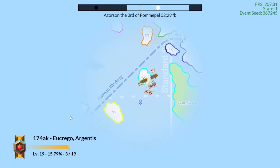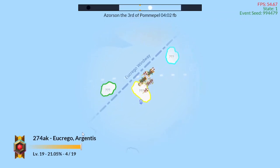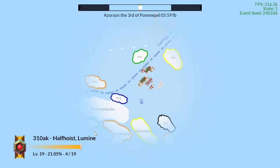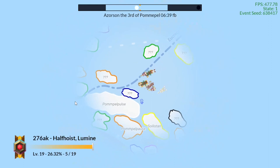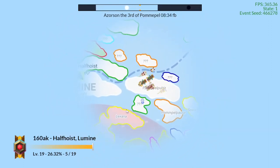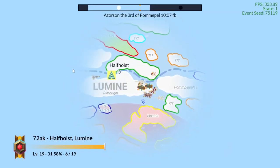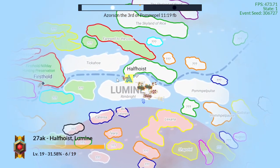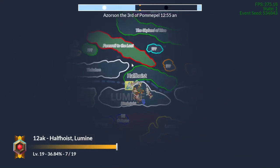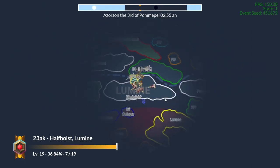If nations are going across the world, some of the nations are roaming around. Every one of the 20 nations in the game has a percent chance to leave their home nation for trade purposes. So a lot of the time they will remain at their home nation. For example, here's a Luminian ship and it's trading between Luminian cities — staying at half hoist for a couple seconds and then eventually leaving.